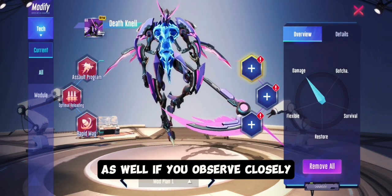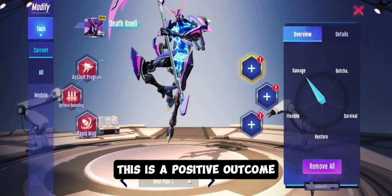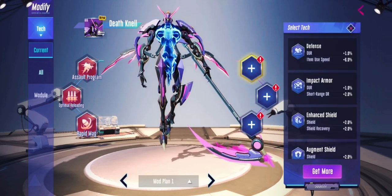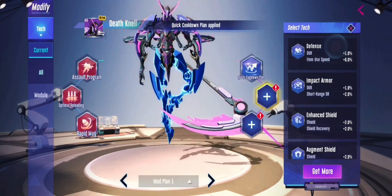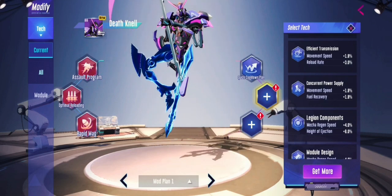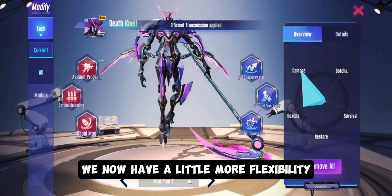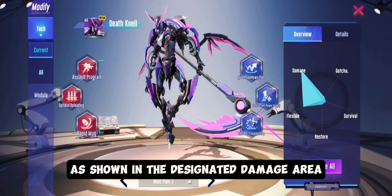If you observe closely, you'll notice that Deathknell's damage has now reached the top edge of the circle. This is a positive outcome. Let's proceed to place the blue mod on Deathknell. We now have a little more flexibility, and Deathknell's damage has been optimized, as shown in the designated damage area.